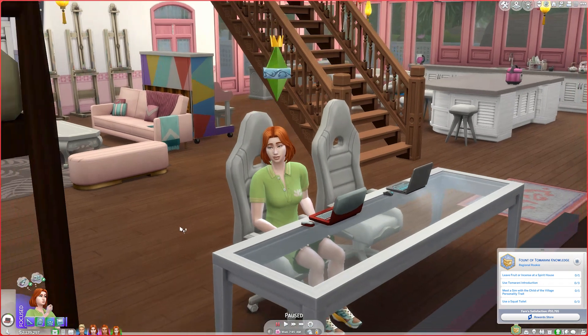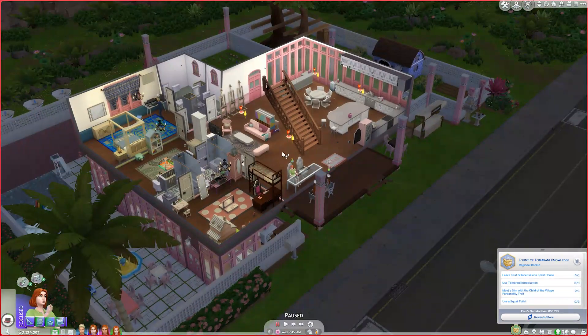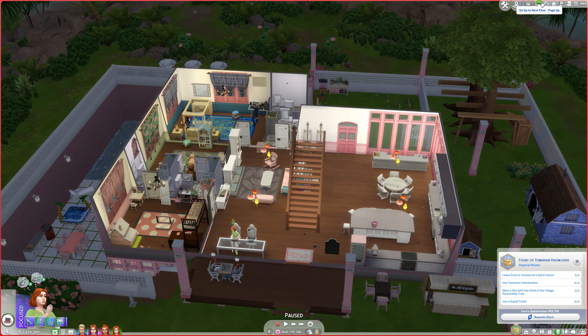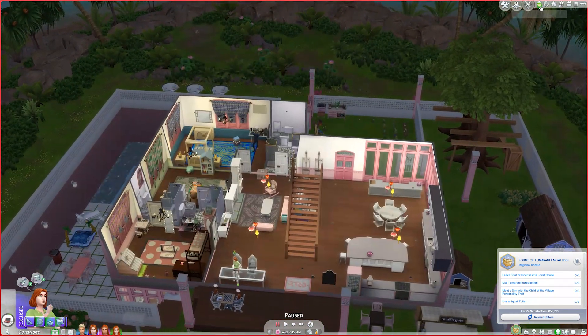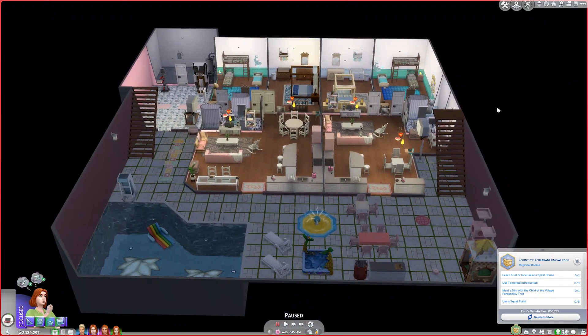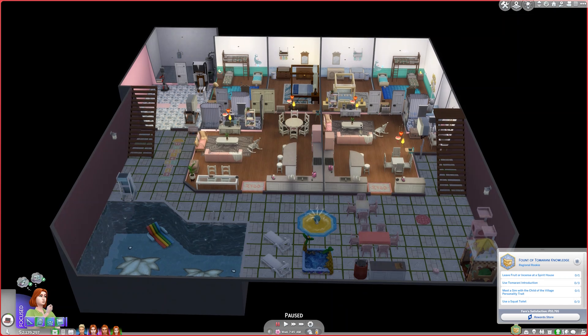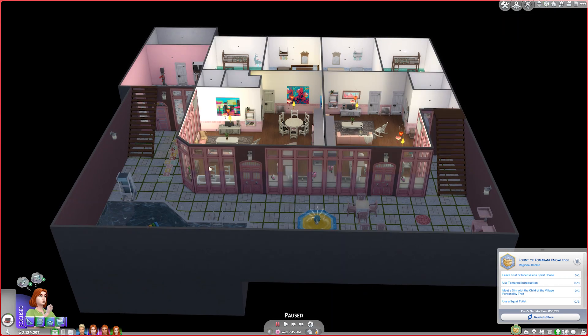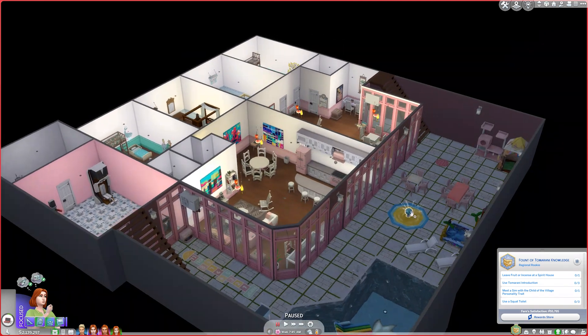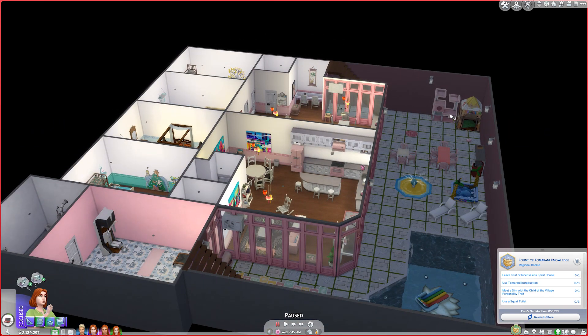This is their big house — their floor and upstairs will be theirs, while downstairs will have two rental units and some shared areas. This area around here is going to be shared, and even though it's a basement, I'm just using basements rather than landscaping. They have a shared pool for everybody and some amenities; if anyone has a cat, the cats can come hang out here.